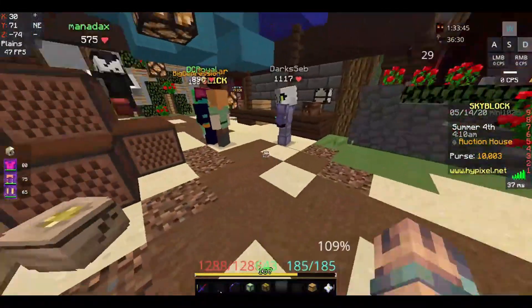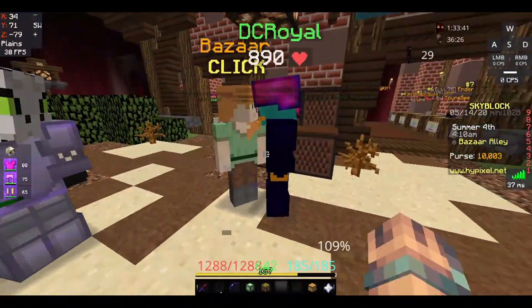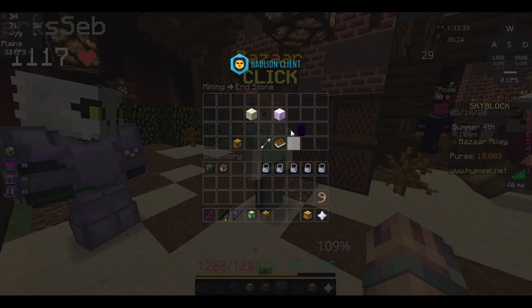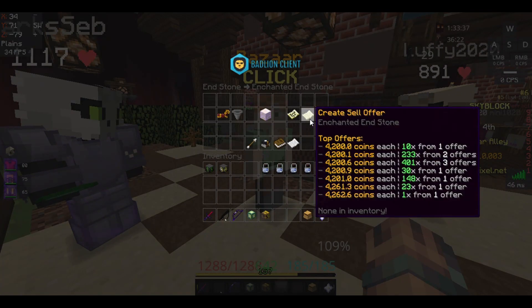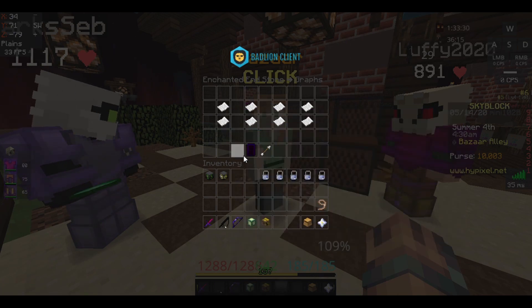What I was doing when I saw this update is I was actually farming to get my endermite pet up. When I went to check the bazaar — because I was thinking about selling some of my end stone — the price was high as hell, up to almost 7k at one point.